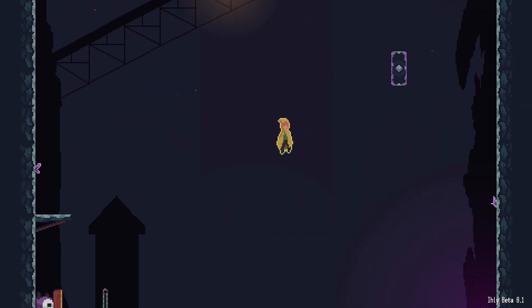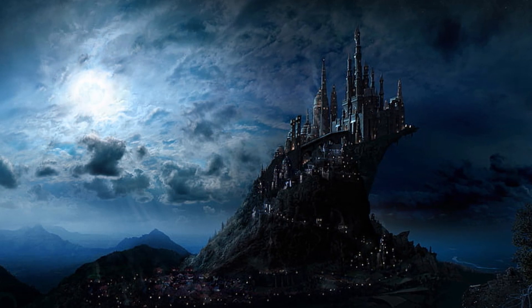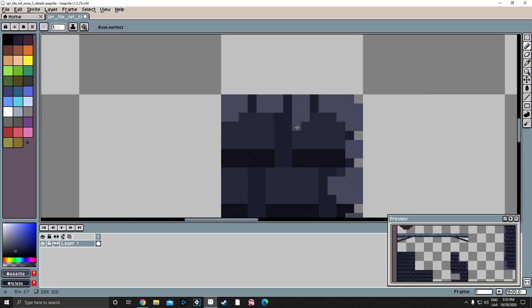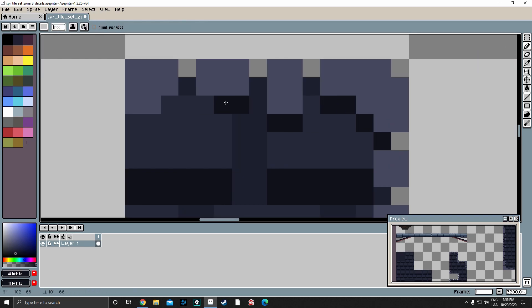Answering the first question, I decided that I wanted the third zone to feel like an abandoned castle, so I started working on some tilesets that could fit that idea, and for the moment this is what I got.